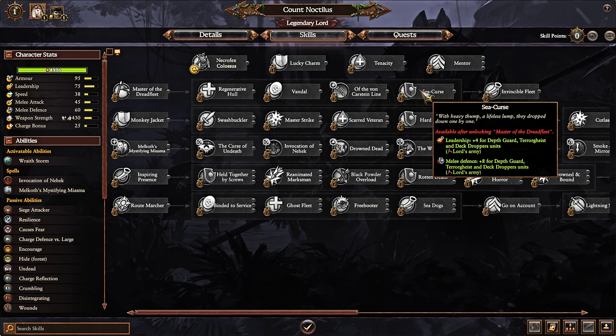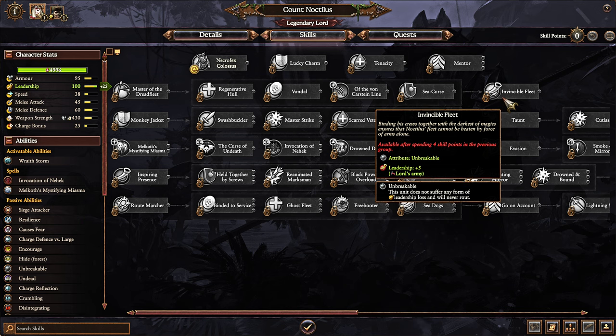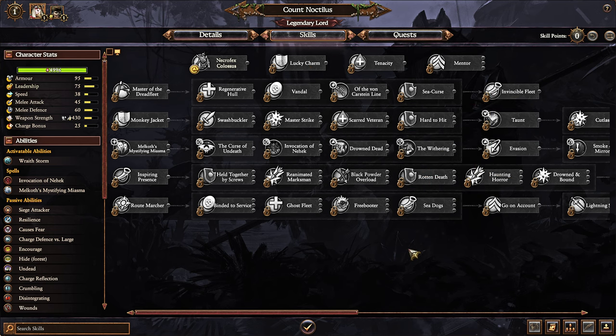The depth guard aspect is very substantial because they're a good unit. You also get the leadership benefit and unbreakable. The unbreakable benefit for Noctilus himself is not really great. The leadership benefit for the Vampire Coast army is a bit hit or miss because they have very low leadership — so just adding five may not necessarily matter all that much. You could give that skill a pass.